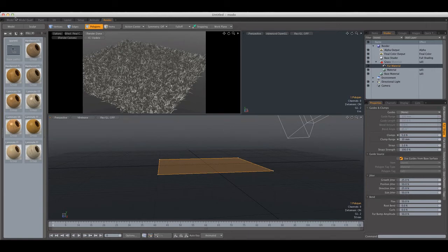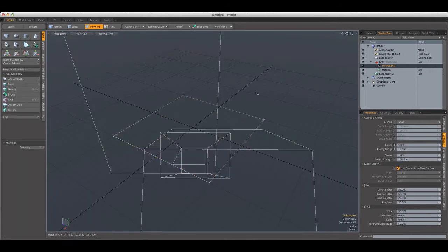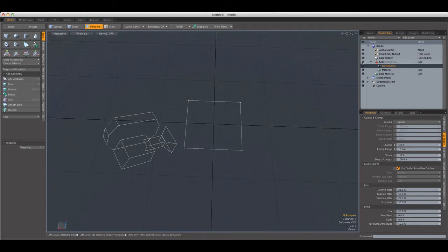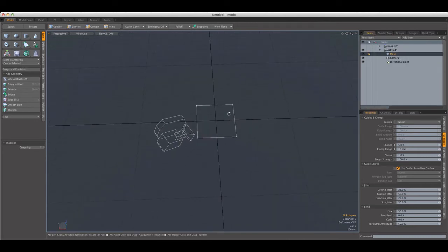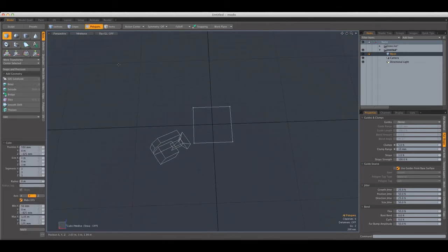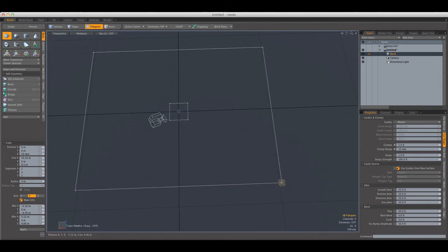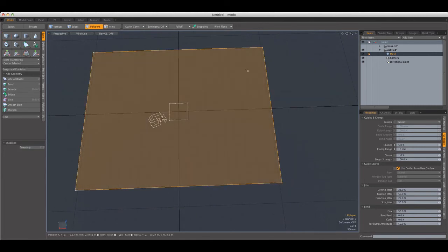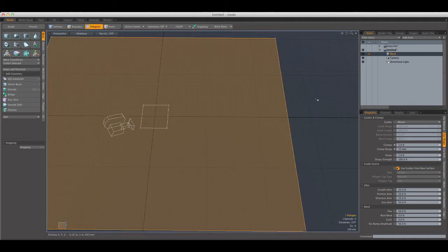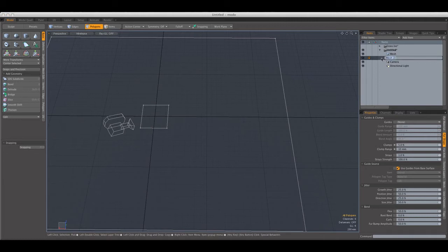Let's make this scene a bit more interesting, kind of like I did with the header image. I'm going to create another plane which is going to act as my shadow catcher, because I don't want to use any fancy ground shader. I'm going to move it to a new layer — I'm going to call this one 'ground' and the other one 'grass.'